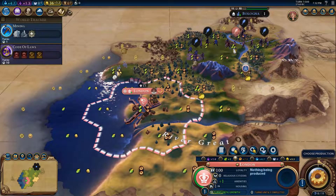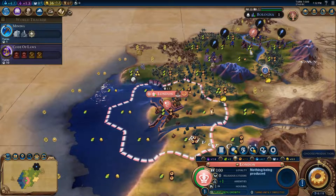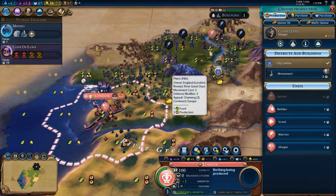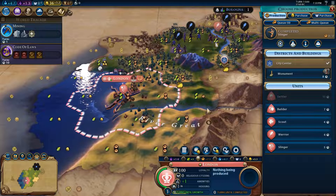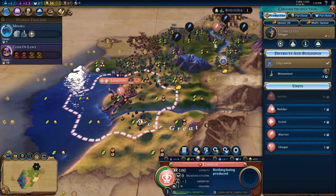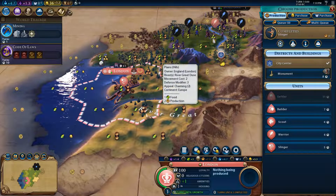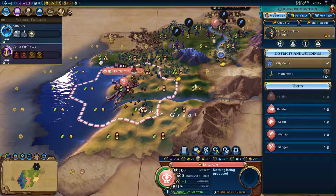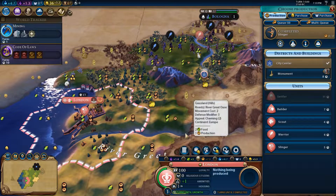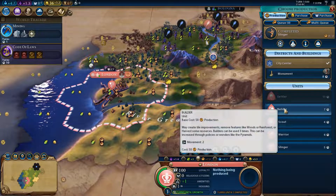But I will still lock it because I need the food — I cannot grow so slowly. A builder right now could chop and get a mine. I could get an industrial zone here: if I get a harbor here, I can place the industrial zone there, surrounded with mines on multiple sides — that would be a very good industrial zone. And then eventually something like a campus nearby.